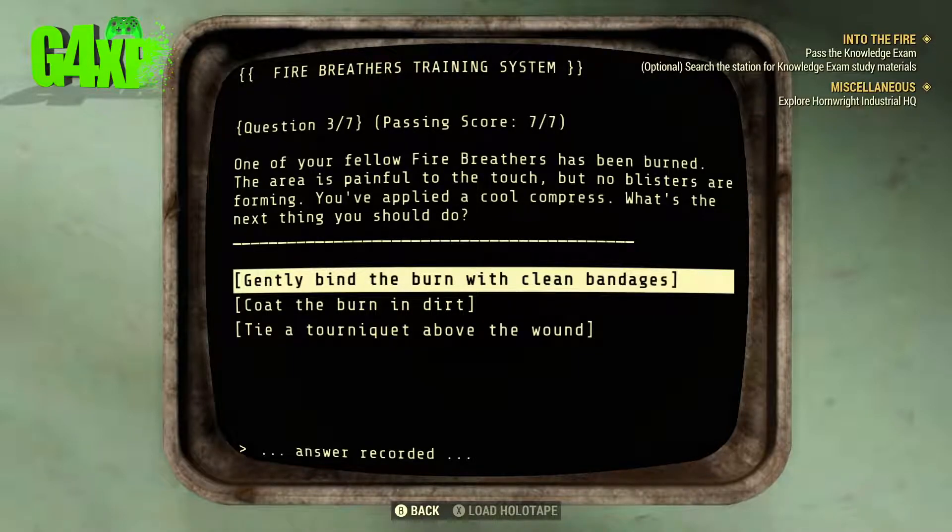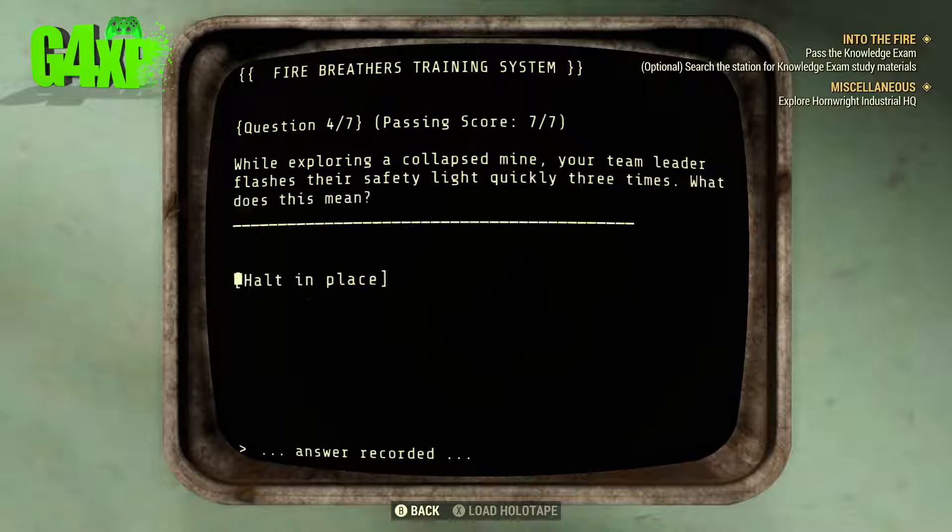Question three: One of your fellow Fire Breathers has been burned. The area is painful to touch but there are no blisters forming. You've applied a cool compress — what's the next thing to do? I think we are going to gently bind with clean bandages.